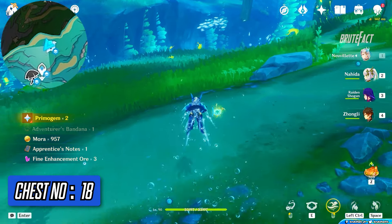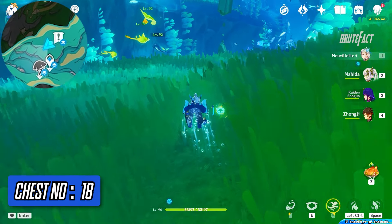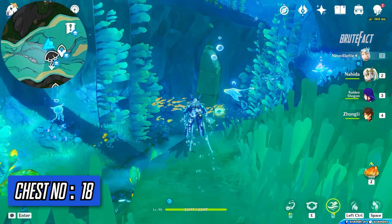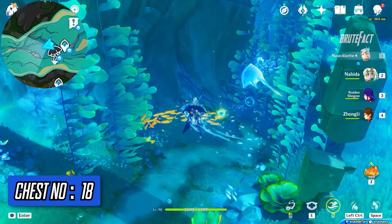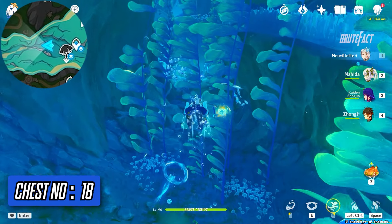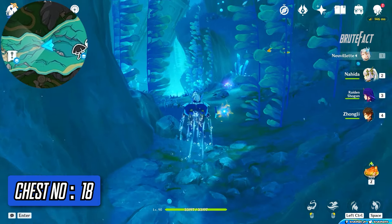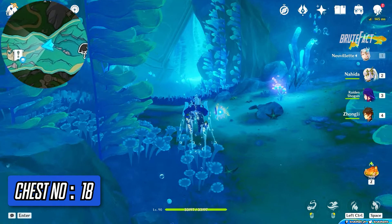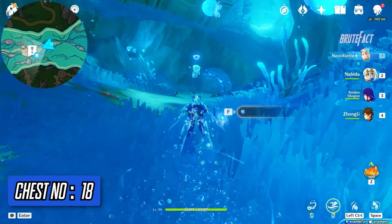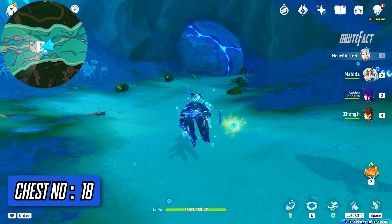Head towards the canyon. Use the jellyfish ability and blast the rock in the cylinders to get the chest.